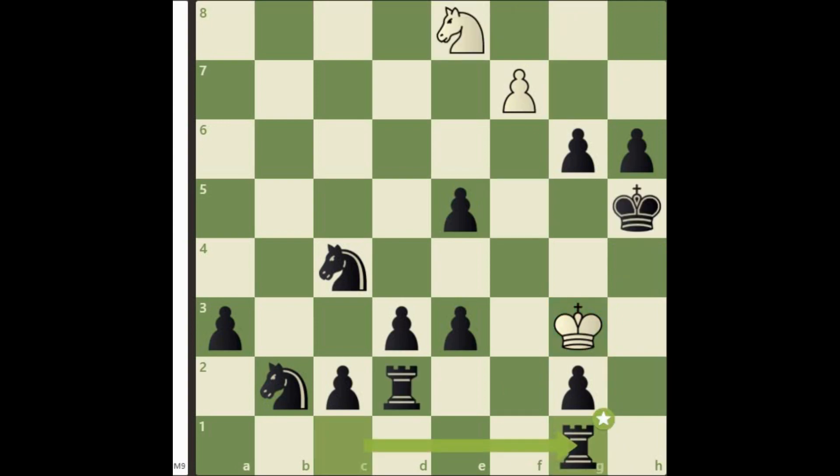Now try to understand this position carefully. In this position, the black king is almost trapped on h5. All the squares surrounding the black king are covered by the white pieces, except the g5 square. That means first we have to cover the g5 square. But how to do that?